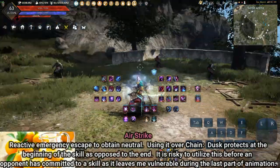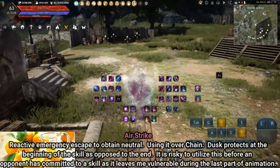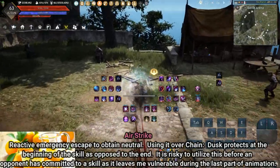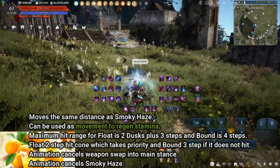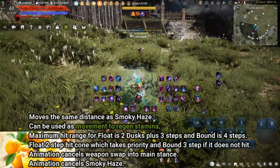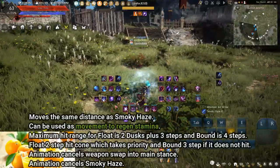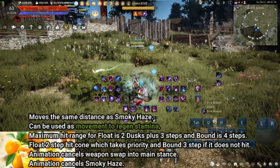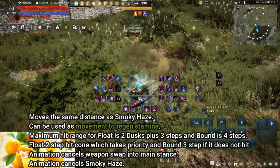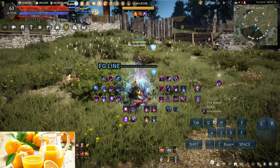Airstrike: reactive emergency escape to obtain neutral. Using it over Chain Dusk protects at the beginning of the skill as opposed to the end. It is risky to use before an opponent has committed to a skill, as it leaves you vulnerable during the last part of the animation. Can be used to aggressively bypass forward guard by offsetting the aim to the left or right of the opponent, using the skill past the 180-degree forward guard cone line, then flicking the aim back in. Mouse-moving the Airstrike can shorten the distance and gives greater control but needs a clutter-free UI. Flicking too early or at too sharp an angle will derp into the forward guard; flicking too late or at a shallow angle will land the bound or completely miss.